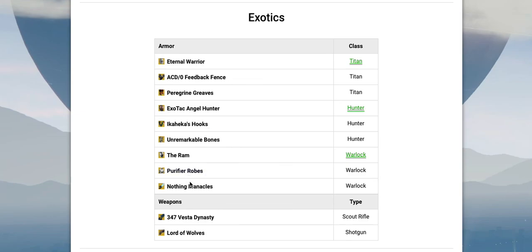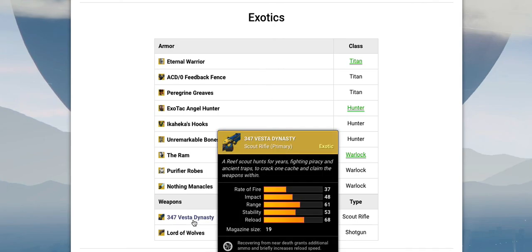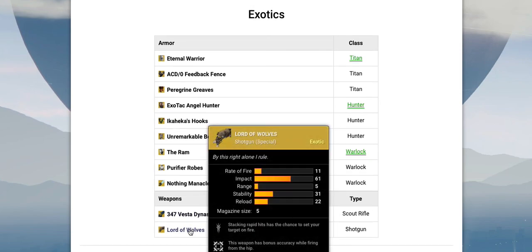All of the exotic items they're adding in this DLC are definitely very cool, including the 347 Vesta Dynasty and the Lord of Wolves, which I'm super excited for. Hopefully you guys did enjoy this — that is all the exotic content confirmed as of right now. If there's any news on a PS4 exclusive weapon, I will upload a video as soon as I find out about that, so you guys will be the first to know. Please be sure to leave a like and comment below, and subscribe for more Destiny news, tips, tricks, and content. I'll talk to you guys tomorrow with another video. Peace.